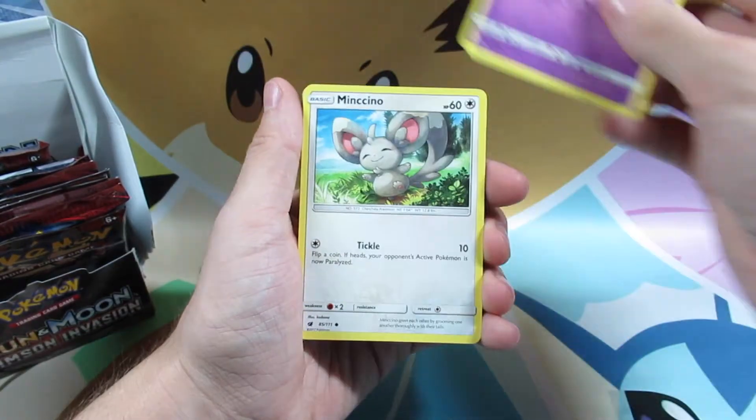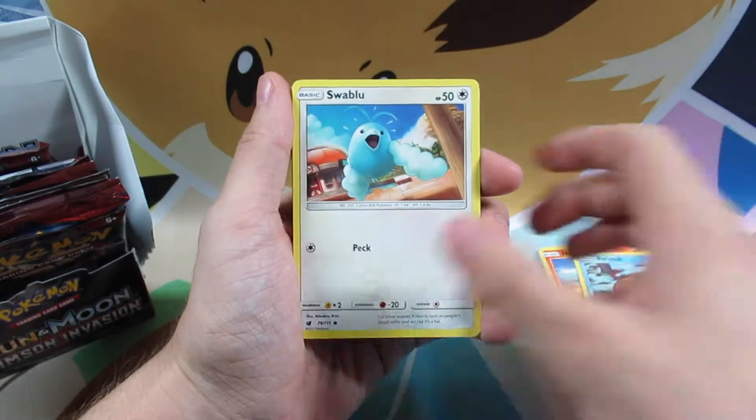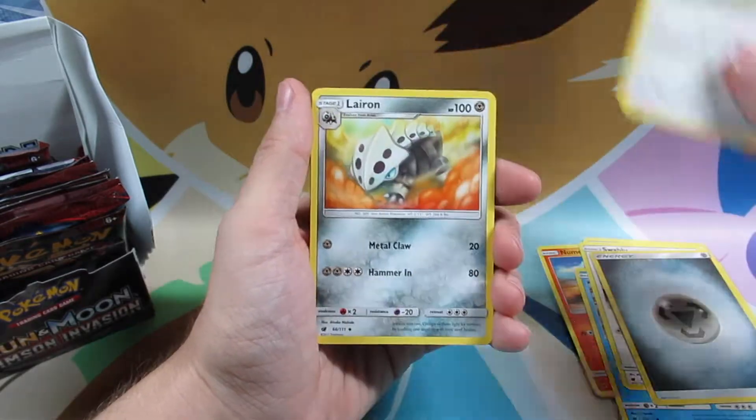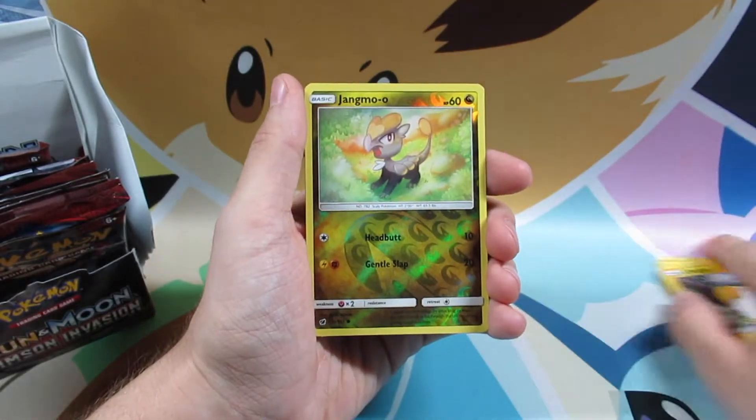We have a Misdreavus, Minccino, Numel, Swinub, Swablu, Steel Energy, Cinccino, Lairon, Emolga, Jangmo-o.